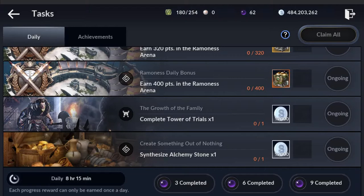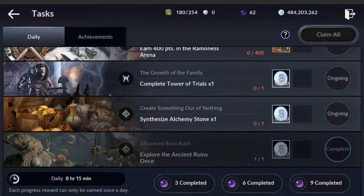Complete tower trials and synthesize an alchemy stone — they throw you some silver for doing these things. These are things that you normally would do in a day. And if you're not aware of it, it's something you can incorporate into what you do. So when I get up in the morning, I dedicate 30 minutes to knocking out my daily tasks and just going through the whole gambit of everything I can possibly do before I settle on farming for the remainder of the day.